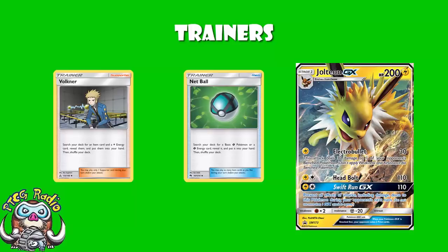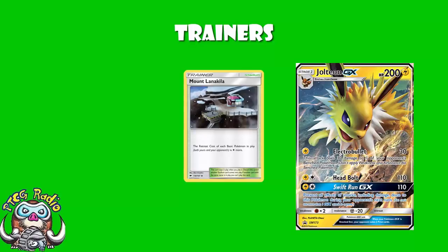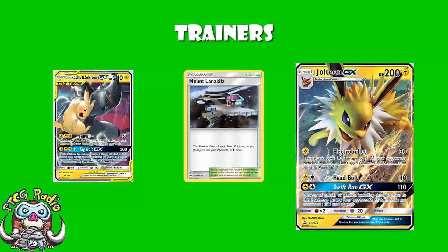And then we're a little bit weird — we've got three one-off Stadiums. Thunder Mountain is a given in any Lightning deck: it reduces the attack cost of any Lightning Pokémon by one Lightning energy, which is a little bit silly good. And then we see two one-off Stadiums that we really don't see very often. We see one copy of Mount Lanakila. Some of you may have forgotten what this does because nobody really plays it, but it increases the retreat cost of each basic Pokémon in play by one Colorless energy. You've got all these Tag Team GXs like Pikachu and Zekrom running around with their retreat cost increased, whereas you're using Evolution Pokémon — and largely you're using Jolteon GX, which incidentally has free retreat — and this can really help you out.